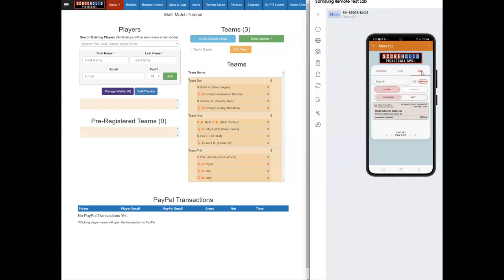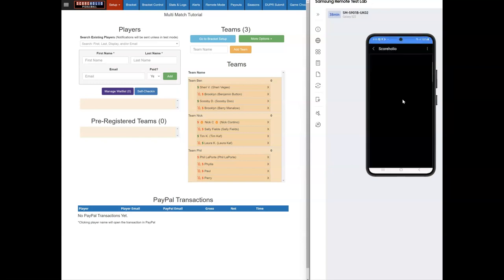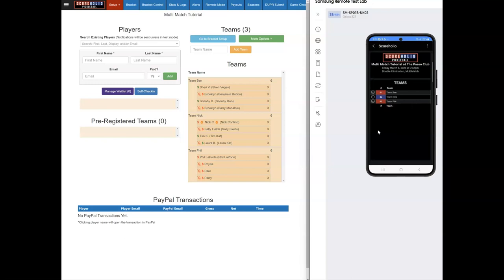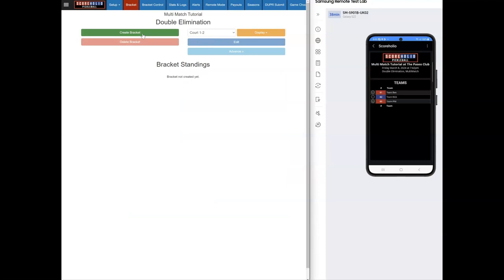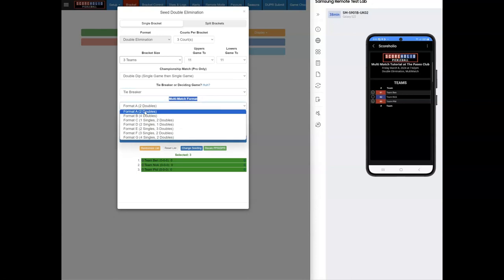On the player side, if a player clicks 'Mine' with their player highlighted, they can see their tournament and click the dashboard button to see everything update in real time. You can see we have three teams checked in. Now I'll go to bracket setup to create the bracket — this is where you set up your multi-match format. For the championship match tiebreaker, just keep it set to 'tiebreaker.'